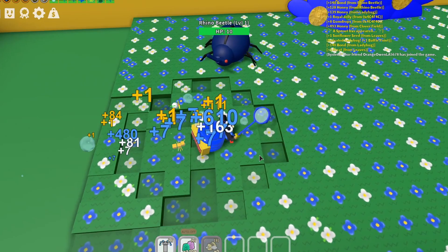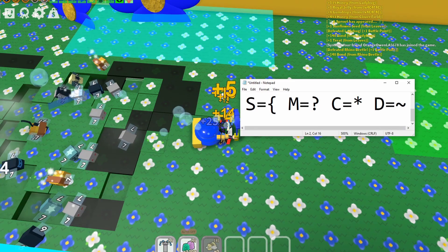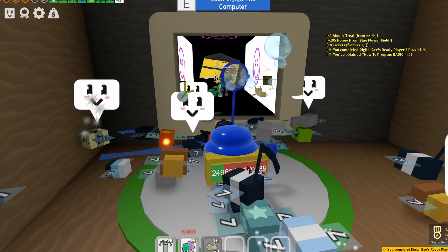Then you want to go to the blue field and put down the codes you got, but you have to change it to the code you got as it's randomized. Keep clicking it until you get the code from the fields. Once that's done, go back to the bee and claim your prize.